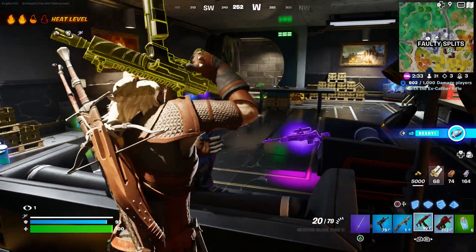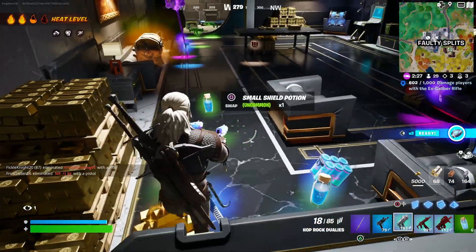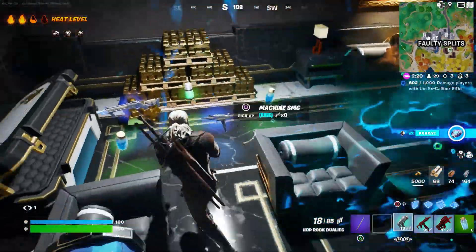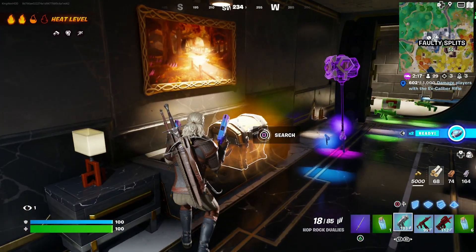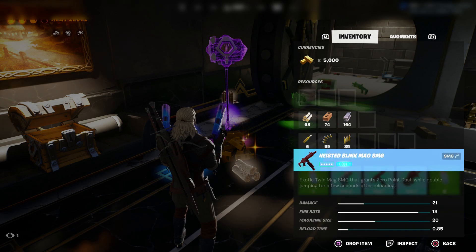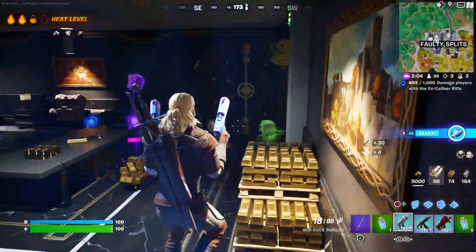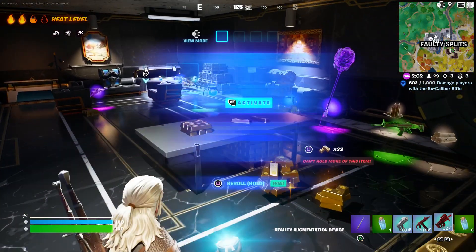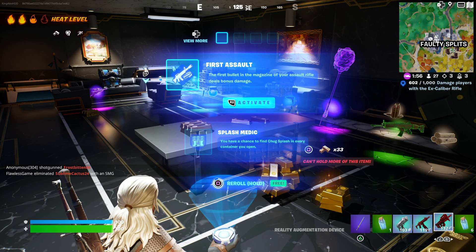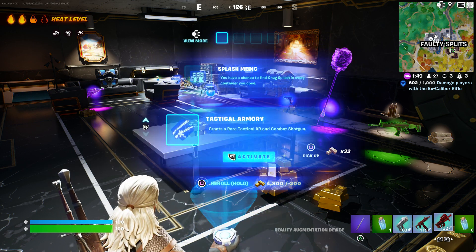They drop multiple exotic weapons — just pick them up and make sure you do pick them up. These are the easiest ways to get the exotic weapon. Another way you can get the exotic weapon is by basically paying. You go over here and you get one for free — you can click rotate for free and it will not cost you anything.